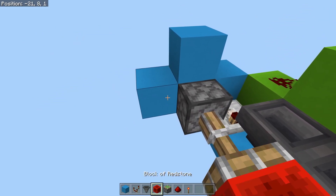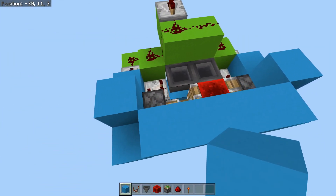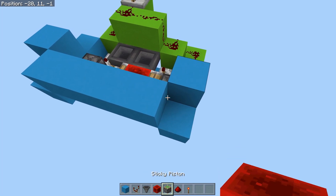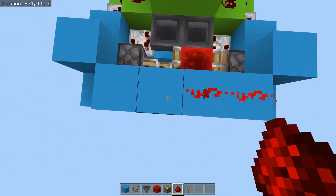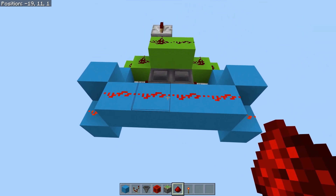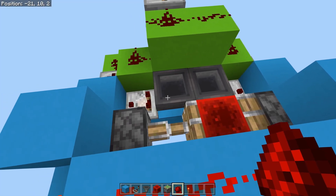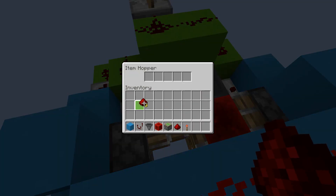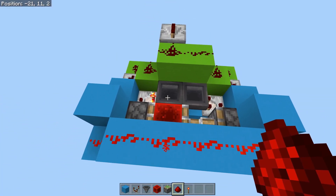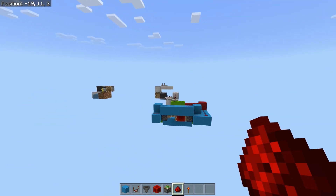Now we're going to extend this part. We need to have the blocks above the pistons — we don't want them to activate the pistons at all so they're independent of the circuit. We're going to have redstone run on these six blocks and then you'll see that it's all lit up and activated. Now grab a couple more pieces of redstone dust — the amount will vary by circumstance. For this tutorial I'm going to place three bits of redstone dust so it'll work for the purposes I demonstrated earlier.